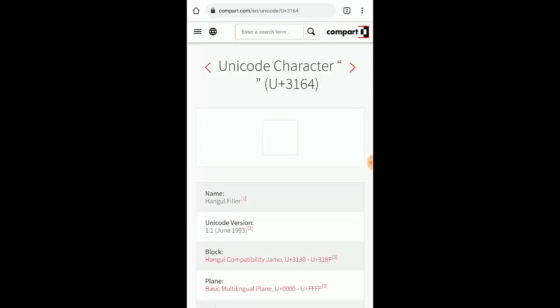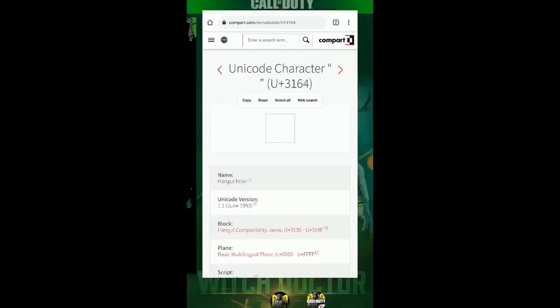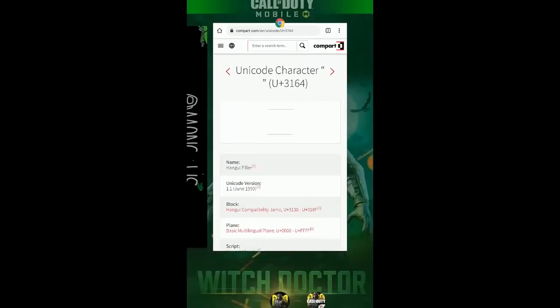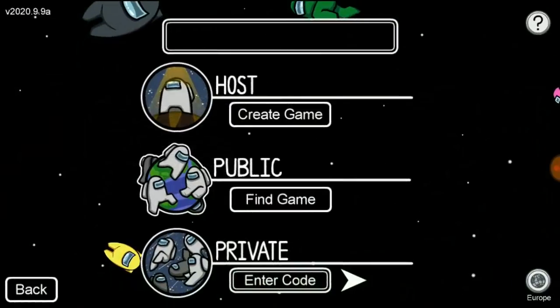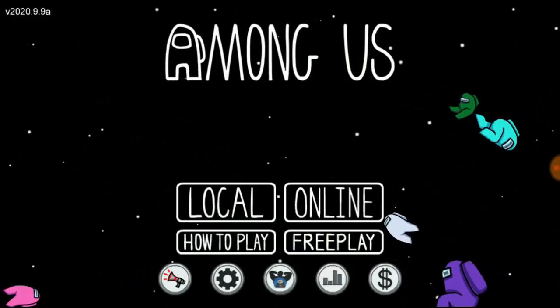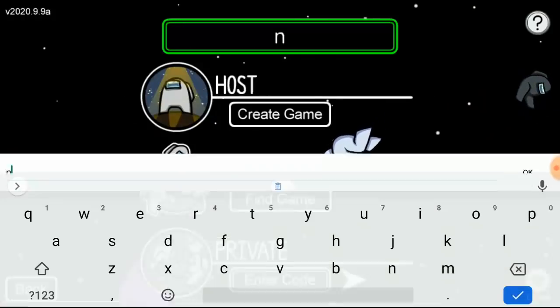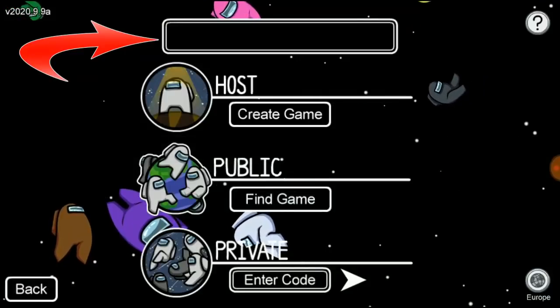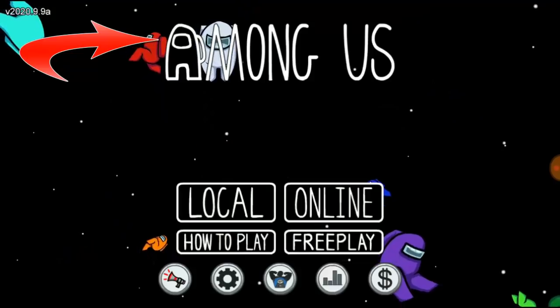You're going to see a big block on the page. Just tap on it for your phone and click copy. Once you've copied it, go ahead and close it and go back to Among Us. Go online, and then paste it into the name field and click okay. You can see it's already there now.